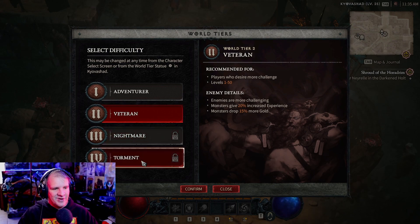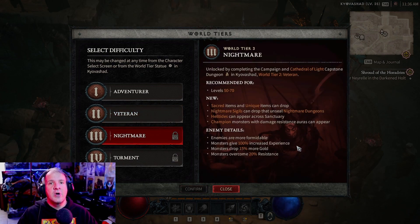For the last two settings, you're going to need to complete certain content to unlock them. To unlock Nightmare (Tier 3), you must complete the campaign and complete a dungeon on World Tier 2. The recommended level for that quest and dungeon appears to be roughly level 50 to 70. Once unlocked, you'll also get access to new dungeons where you can get unique items, sigils, and other crafting materials.